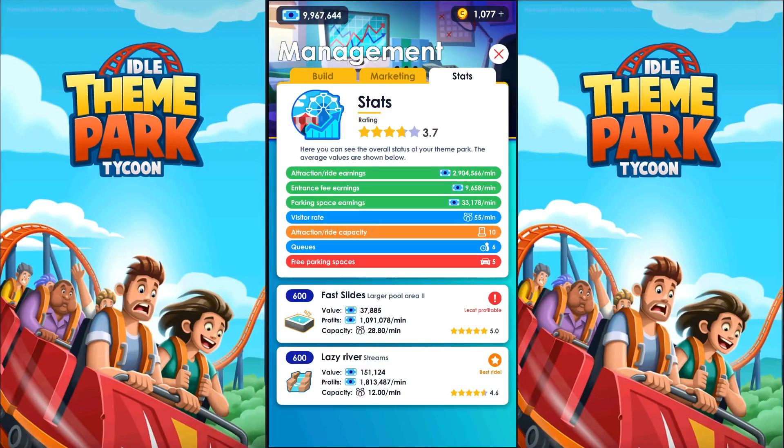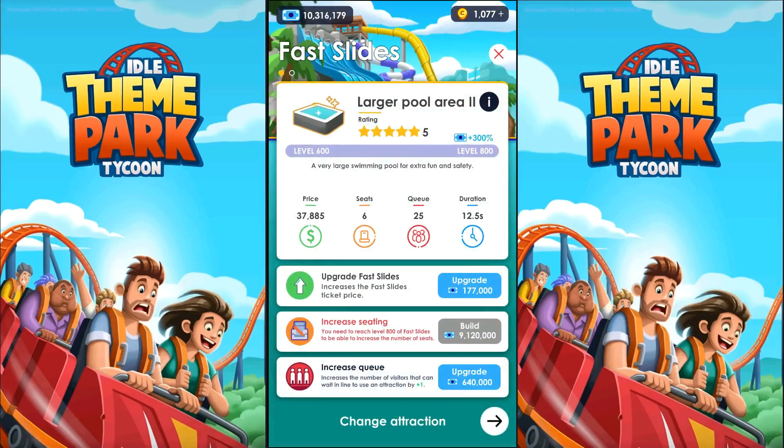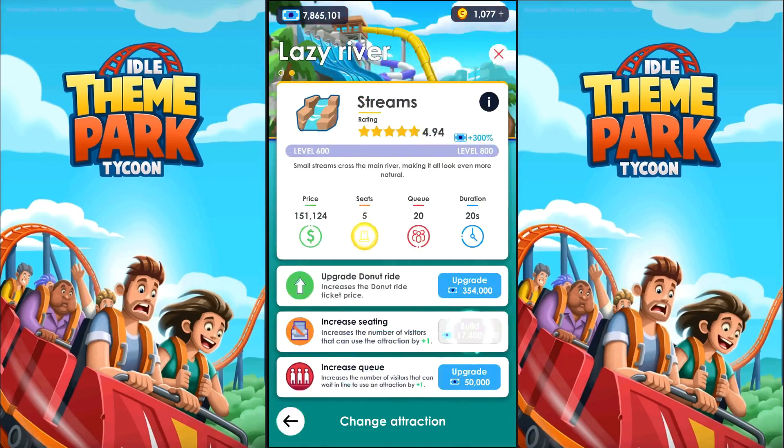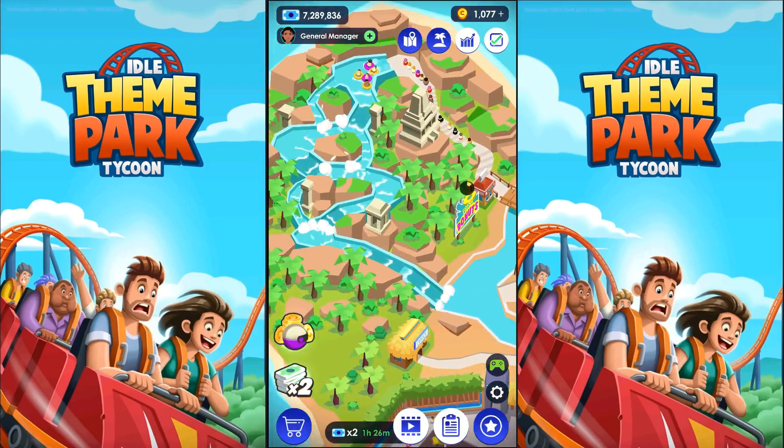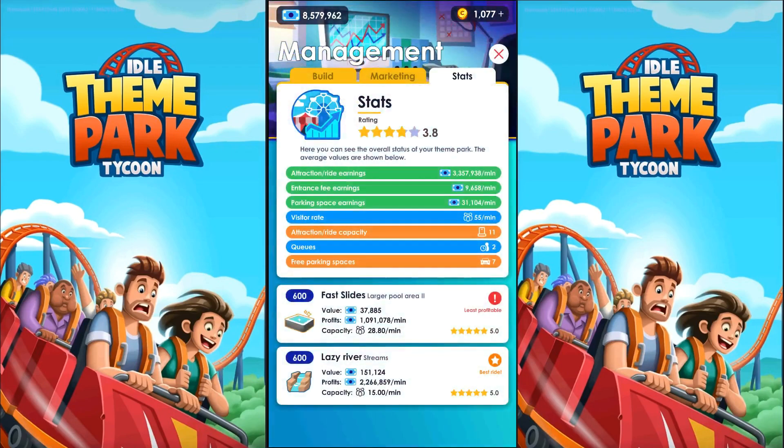I'm guessing that's making the most money now — yes it is. Not that much though: 1 million against 1.8 million. Can we do any little increases to the other ones? Increase the queue. The more online the better. Increase seating — I'm guessing that's the number coming down at one time. It's five now. So the seating is the number of individuals who go down at one time, and they actually show that. When I increased seating it increased earnings a lot. I guess we have to start thinking in terms of fast slides.